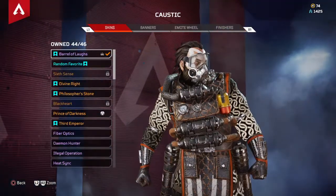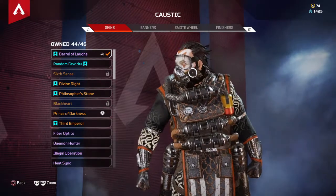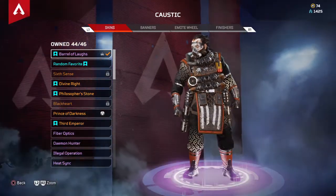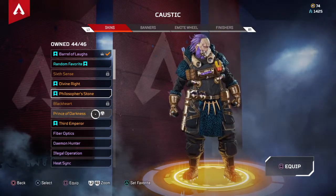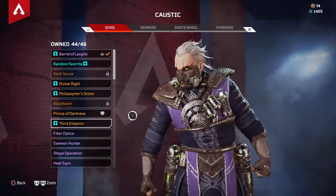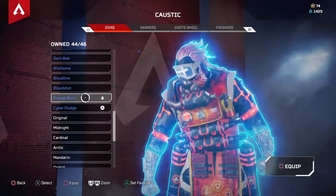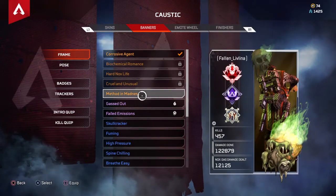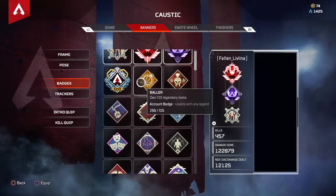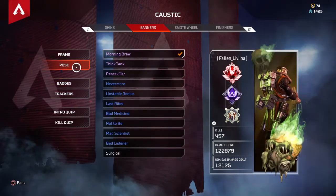Caustic — this skin is very, very slept on. Very nice skin for Caustic right here, Season 2 from the Iron Crown event. Got Divine, Philosopher's Stone, Prince of Darkness, and the Third Emperor. Battle Pass skin, Battle Pass skin. Only got two banners for him — don't really play Caustic like that.